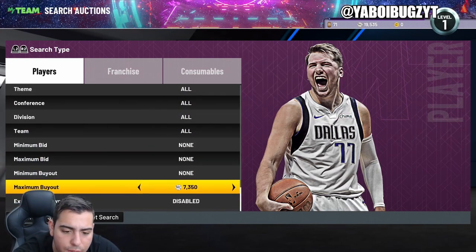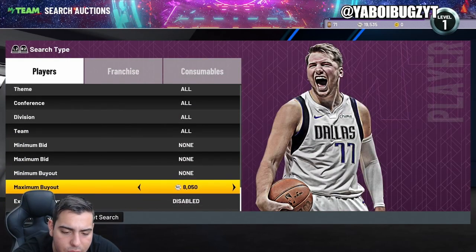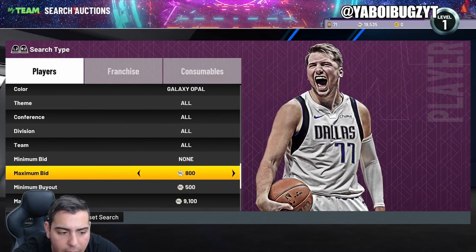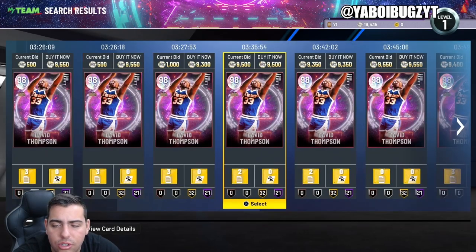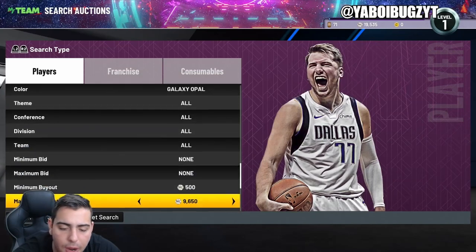The Opal filter is really good — definitely recommend it. Opals will rise in value eventually. The new season just came out so it's a little hype-driven right now; the content was okay but not amazing. Opals do get posted a lot of times for 5–6K. I've sniped a ton — trust me, the Galaxy Opal filter is great and probably the best filter in the game right now.